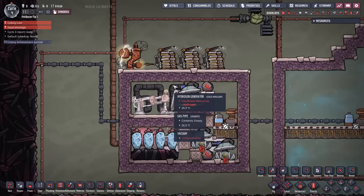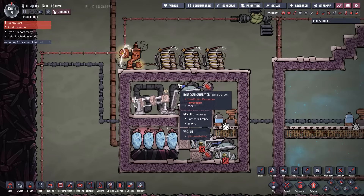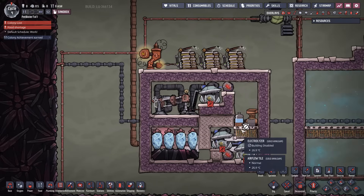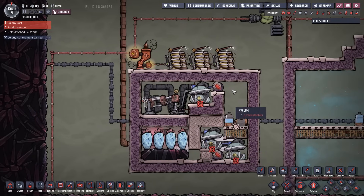If you look up 'self-powered oxygen maker,' this is the first design you'll find. It's an electrolyzer set up in a small room, and what you're trying to do is get the top half filled with hydrogen and the bottom half filled with oxygen — just make it really small.